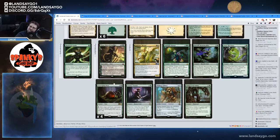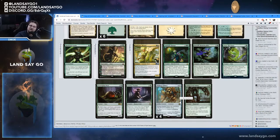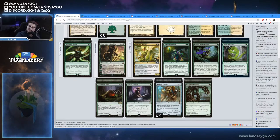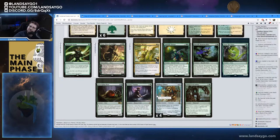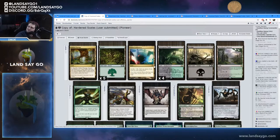One thing you've probably caught: this is a Pioneer list and he has four copies of Walking Ballista — but Ballista is now banned in Pioneer. So right off the bat you'd be disqualified if you went to a tournament with it; that happened about a month ago. We had to do some tweaking. He went with the green-white version, and he submitted it without a sideboard, so we built one. We changed the color — away from green-white and into green-black. The mana base is similar: we went down one Forest and up one Swamp and switched to the proper green-black dual lands.